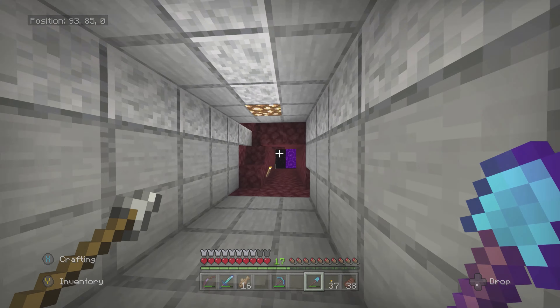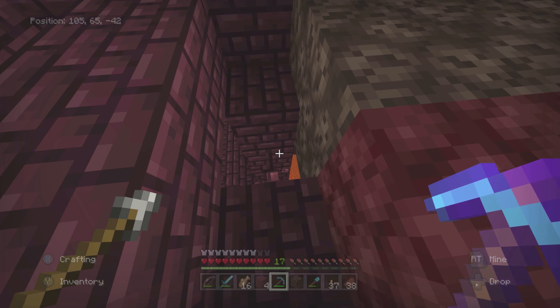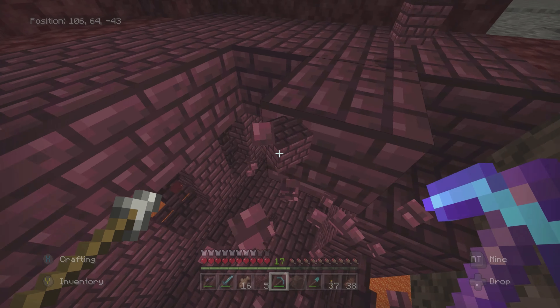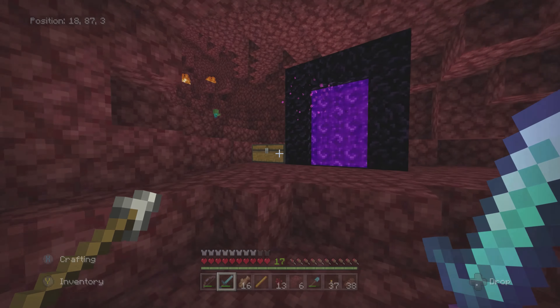We need to decorate this place up, but we did start some tunnels in either direction, four quadrant directions. In this direction, I did decorate because I wanted to show you what we found first — the nether fortress. I need to get some blaze rods. If we want to do potions, we need some blaze rods. And nether wart, which I already gathered — I just edited it out because we want to include a lot of things.